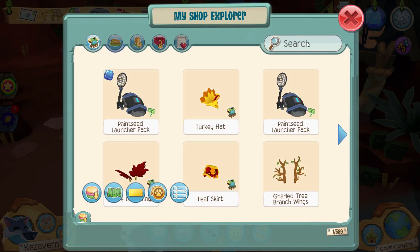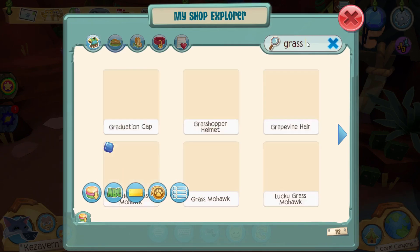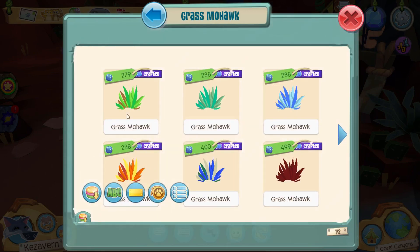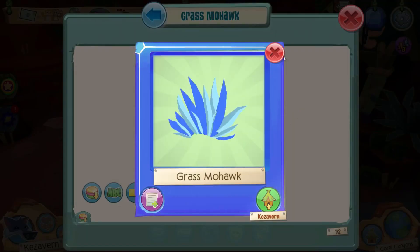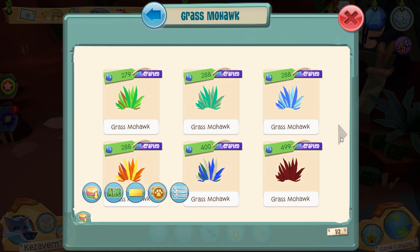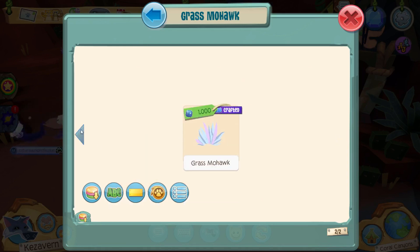Going by price as usual. So grass mohawk is something I usually have the most of. There's one person selling lower than me; all of these at 288 are mine. And then most of them are going to be higher — they go up to a thousand.